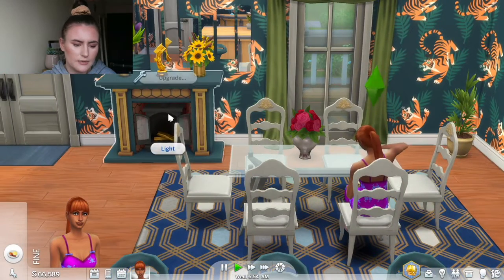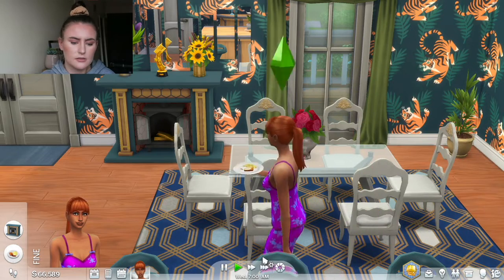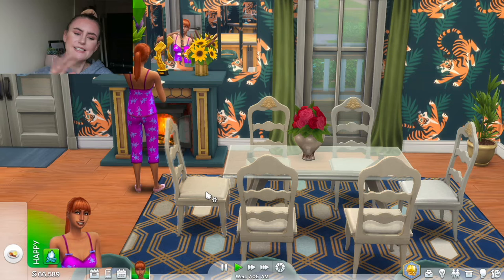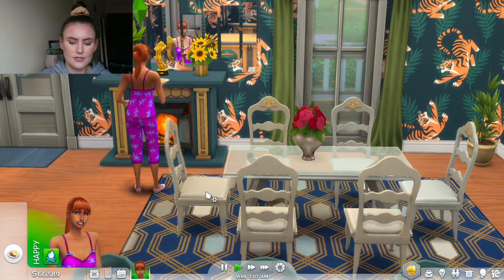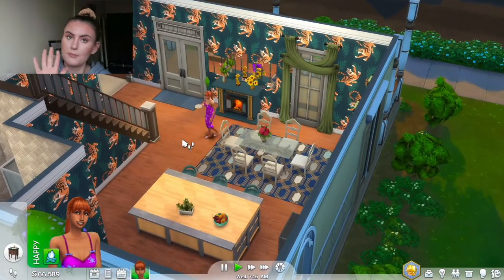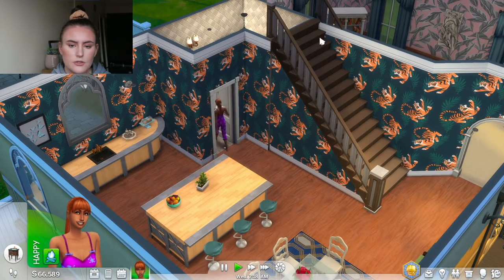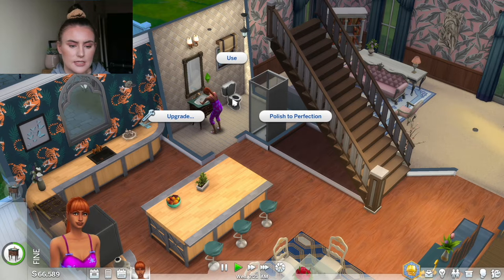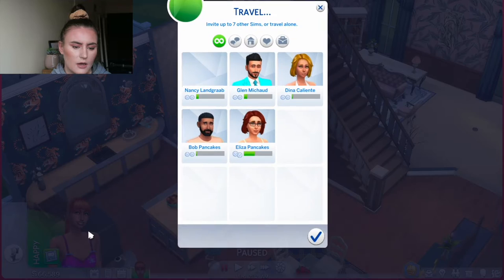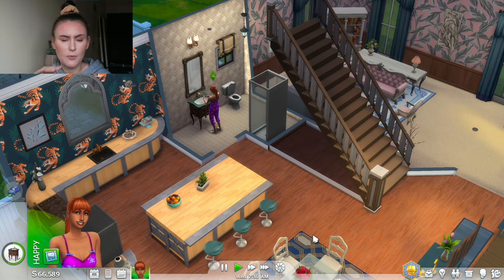Once she's finished eating we're going to light this fire. Oh oops, she didn't even get a chance to finish her food - we're already lighting the fire. I love fireplaces, I'd put one in every single room if I could in the Sims, I just think it makes the place look so much cozier. I'm very happy with this room. So we are going to make sure that she is okay - she does need the toilet so I'm going to take her to the toilet. The bathroom is looking really terrible. Then we're going to travel to the gym. She likes the gym so she's going to go by herself and exercise early in the morning because she loves fitness.